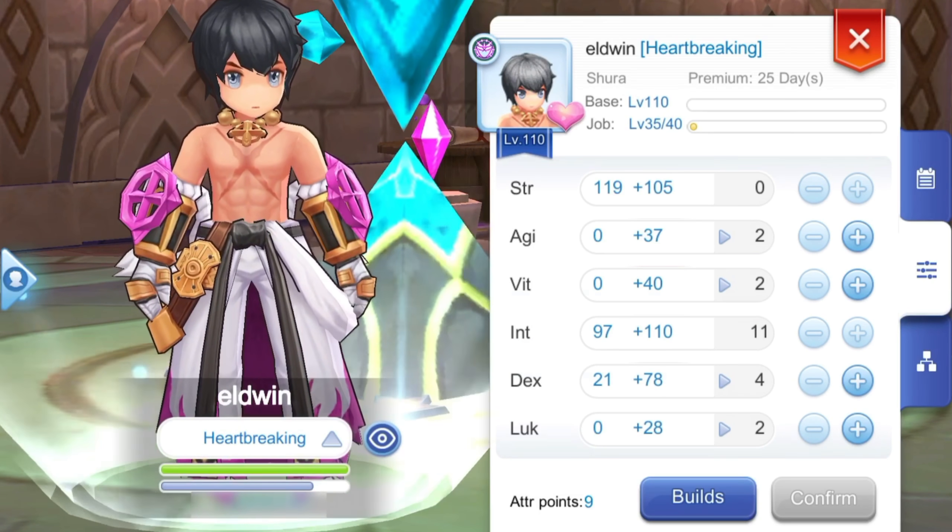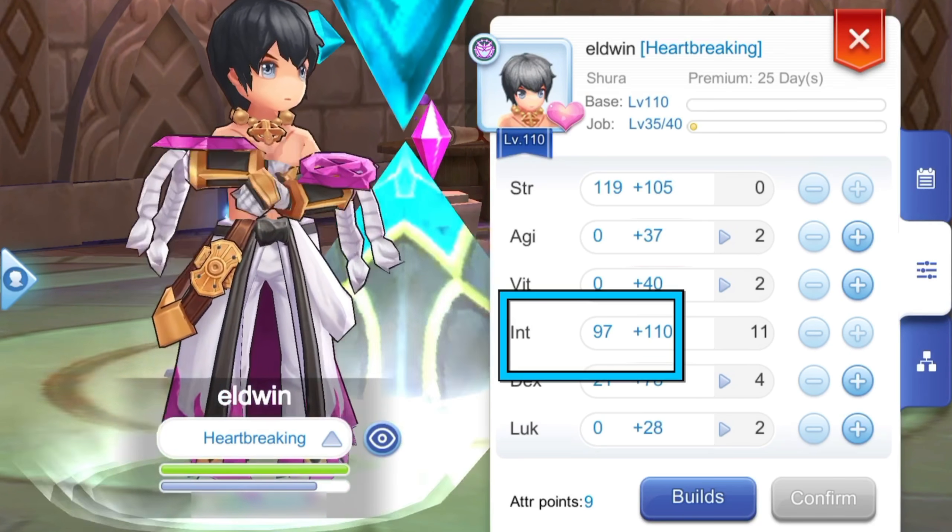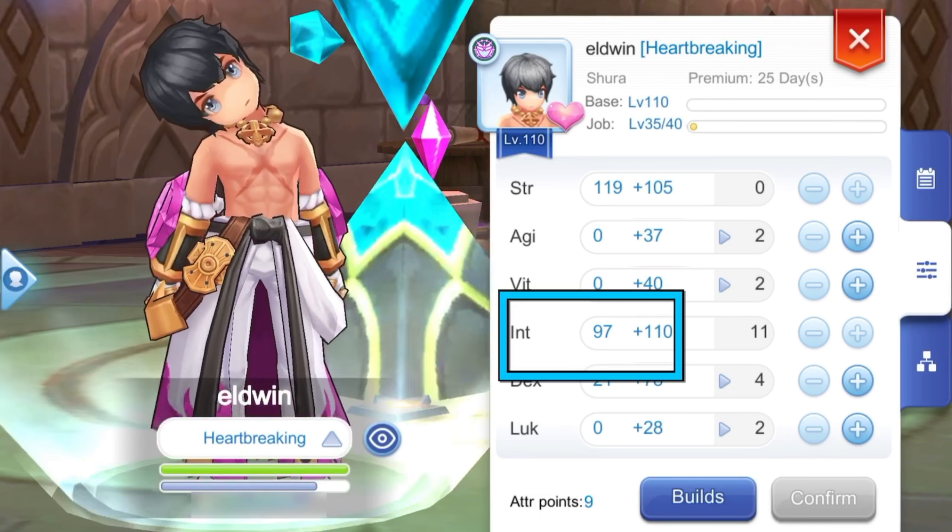Lastly, allot the remaining points on Intelligence. This increases our magic attack, max SP, and SP recovery speed. We'd need Intelligence to maximize our Asura Strike damage, as the higher the SP, the higher the damage.